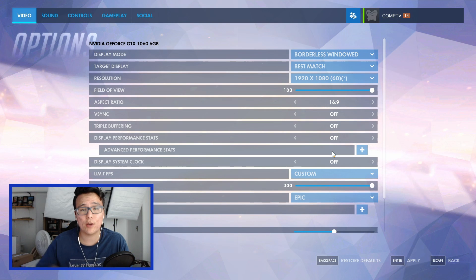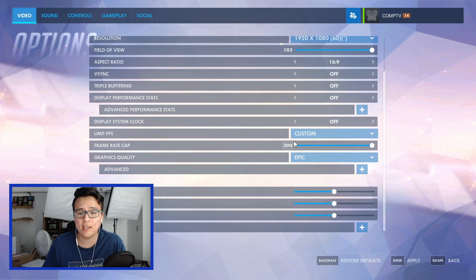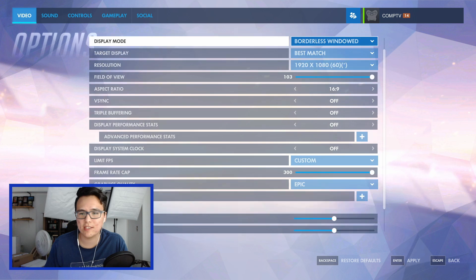For this benchmark, we're going to play Overwatch. As you can see, we have it set to ultra settings — which in this case is called epic settings, so same thing. Let's find a game and get into the benchmark.